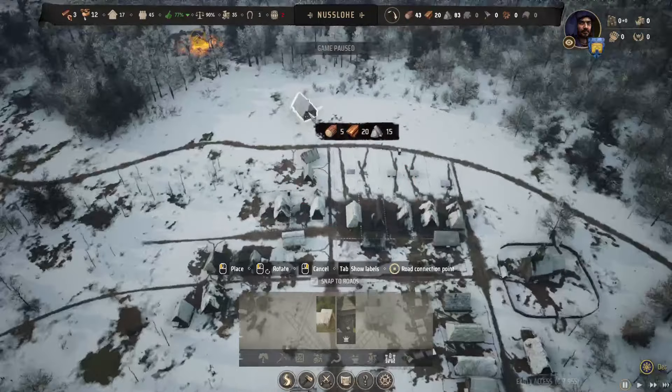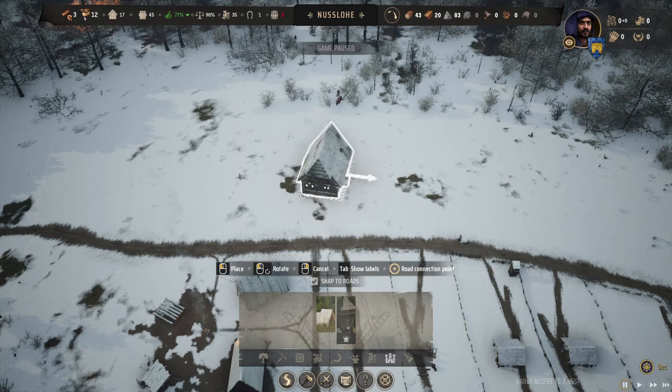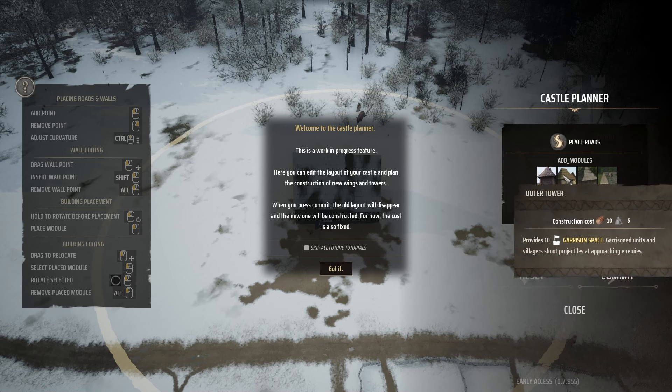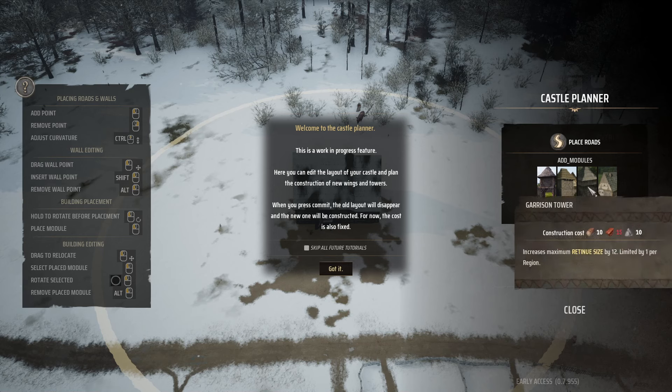We've got the church there - I was expecting like a nice manor area. Welcome to the castle planner! This is a work-in-progress feature. Here you can edit the layout of your castle and plan the construction of new wings and towers. When you press commit, the old layout will disappear and the new one will be constructed. For now the cost is also fixed. Walls and gates all cost stuff. Outer tower provides garrison space - garrison units and villagers shoot projectiles at approaching enemies. Increases the retinue size by 12.